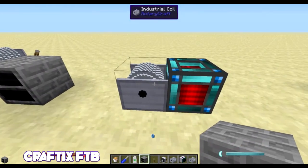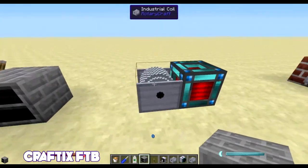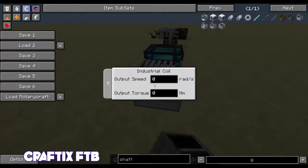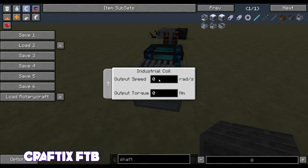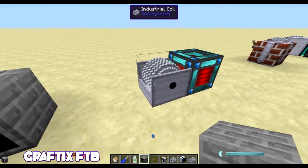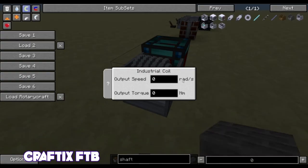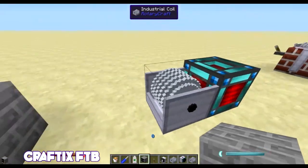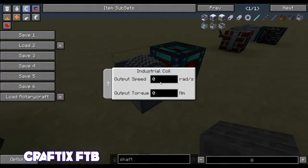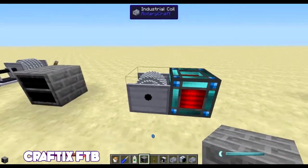The industrial coil you can pretty much think of as just like the energy cells from Thermal Expansion — they basically do the same thing. If you right click you can choose the output and the input and it shows you how much is stored. With the coil, you can change the radians per second and the torque in nanometers. Certain machines in Rotary Craft require large amounts of power — some require more angular speed like radians per second, and some require more torque. You multiply these to find out your power output.